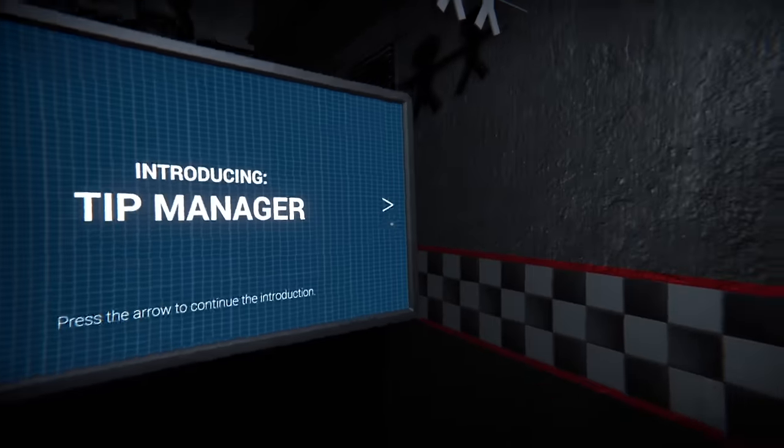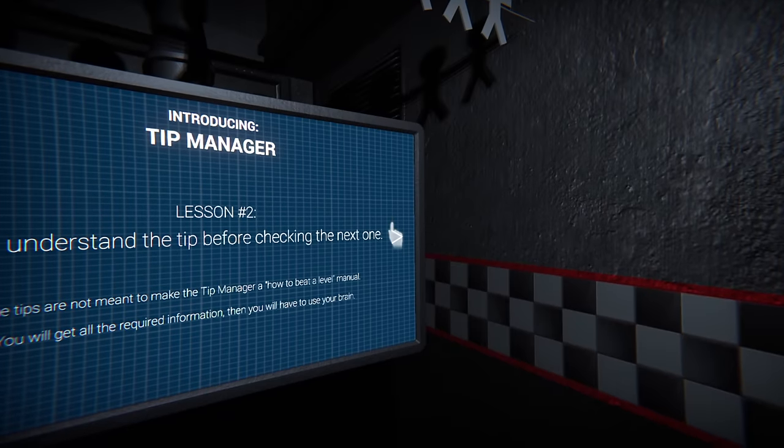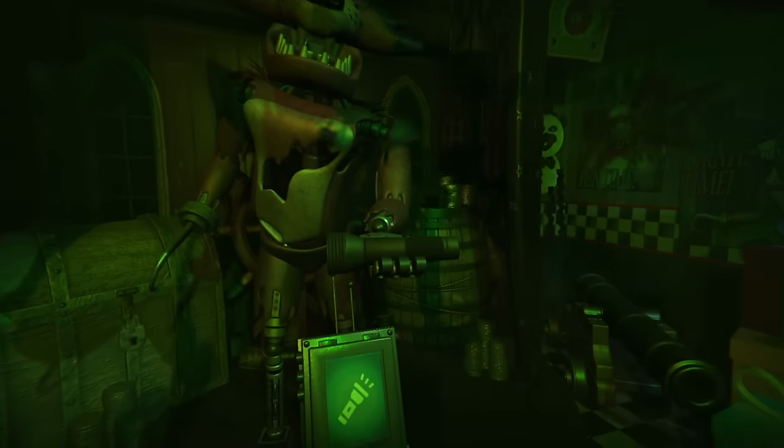Afterwards we get a tutorial on how the monitors work — all you need to know is that these monitors give us clues to beat each of the levels, but they aren't important so I won't be mentioning them ever again. Afterwards we get to watch the original Final Fantasy 1 crew perform and receive a flashlight for listening to their song. Afterwards we crawl into an event where the door for the freedom is shut behind us.